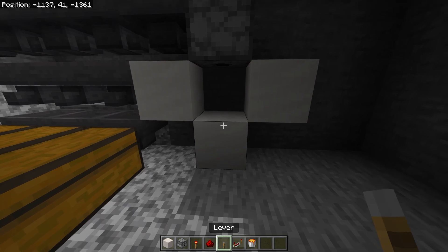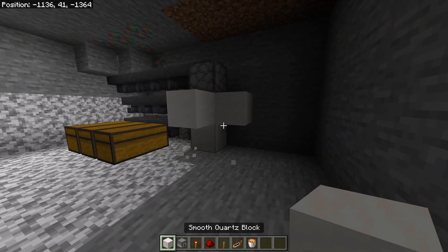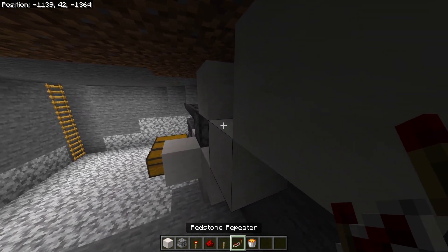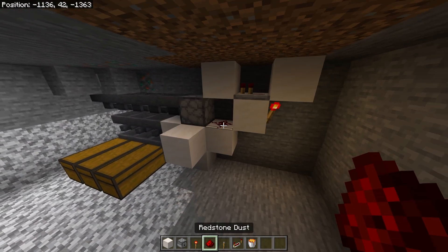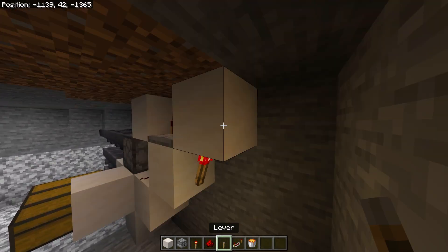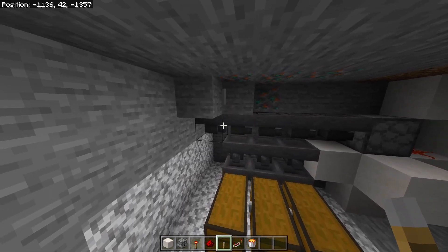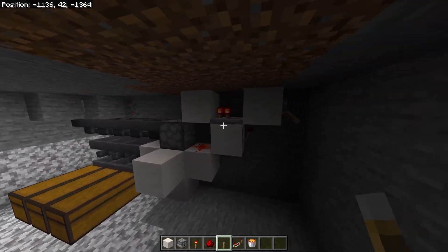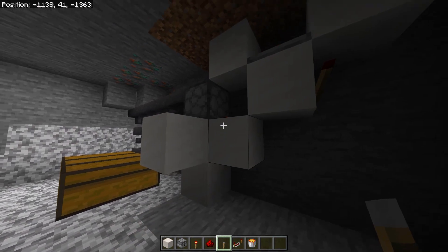Then place a block here, here, and here. Place a lava bucket in the middle and then encase it with blocks. Next place some blocks like this, place a redstone repeater in the middle, a redstone torch here, and a redstone dust there so it makes a clock. Then place a lever here so you can turn it on and off. So that means all the gold swords will funnel through here, go into this dispenser, and when it's turned on it'll go inside the lava and get burnt.